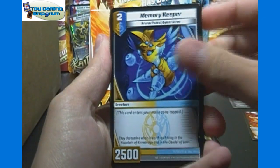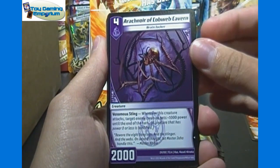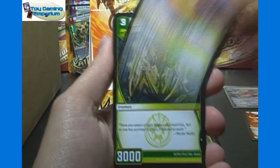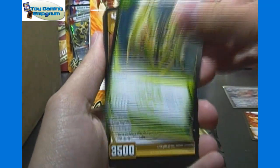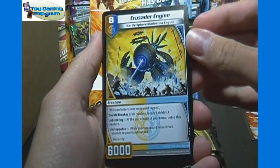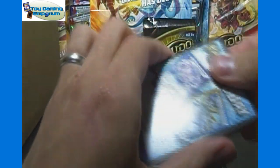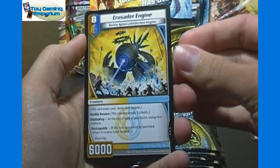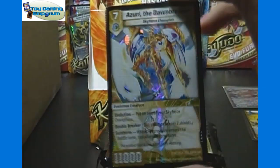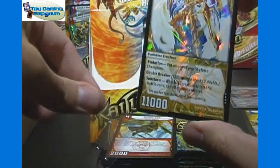Memory Keeper, Arachnor of Cobweb Cavern, Full Metal Lemon, Saber Mantis, Beliqua the Ascender. Our rare is Crusader Engine, and a very rare — Azuri the Dawnbreaker. So that's our first rare from the packs. If you saw our five pack opening at the release tournament, we've had pretty good luck with the set — got three foils in just five packs.